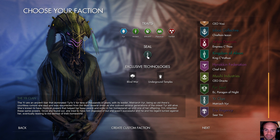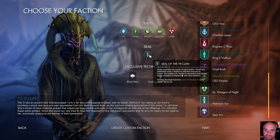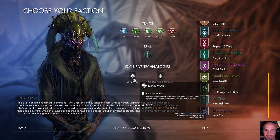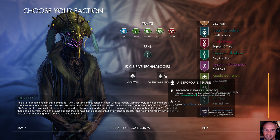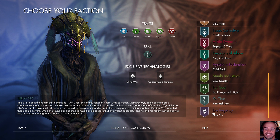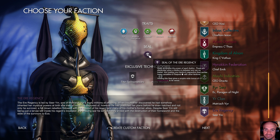These guys look cool — definitely like their look. The Year Clan: holding the seal improves labor production in the capital city by two. I already like that. Blind to War: unlocks the Blind War edict and adds the blind war diplomatic option, which makes it possible to declare war at no cost. I'm already digging these guys.